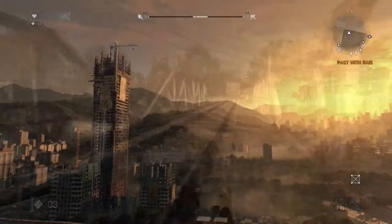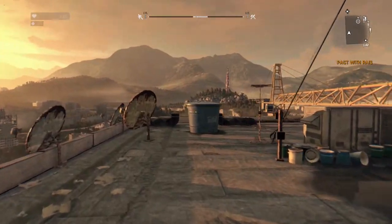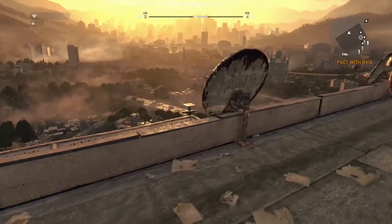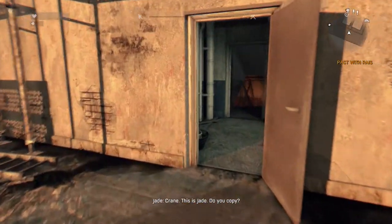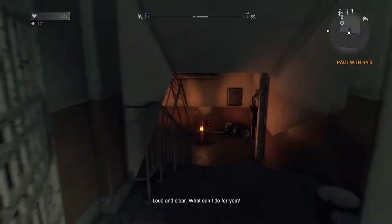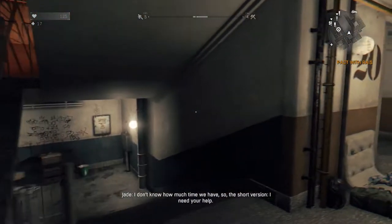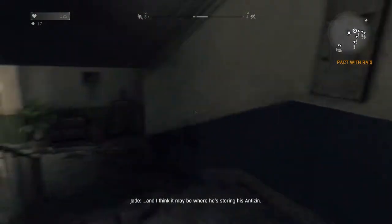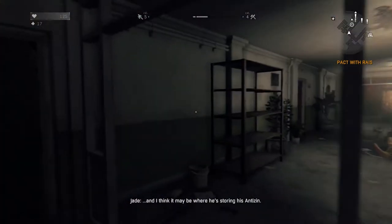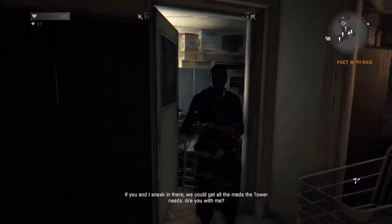Now you need to make it back to the tower — actually, you need to contact the GRE real quick first. Then you're going to make it back to the tower and sit through a bunch of cutscenes. After talking to the GRE, make your way back to the tower. There's a beautiful sunset here. After a bunch of cutscenes and all that, you'll need to hop back down, and Jade will call you about the next mission. That's really all that's going to happen here.